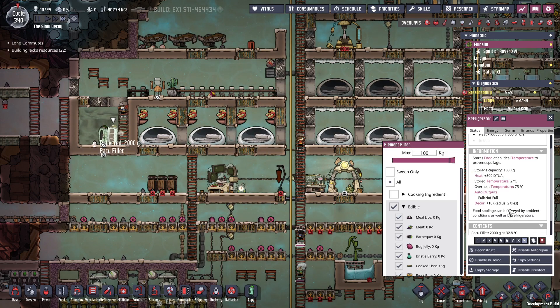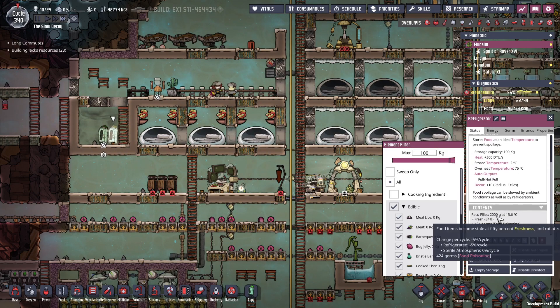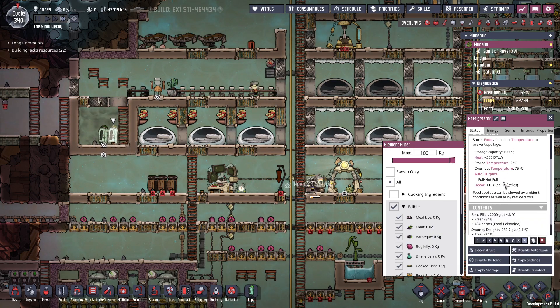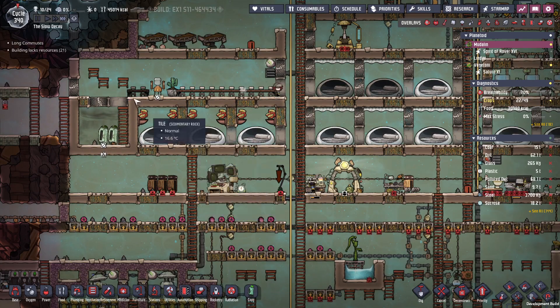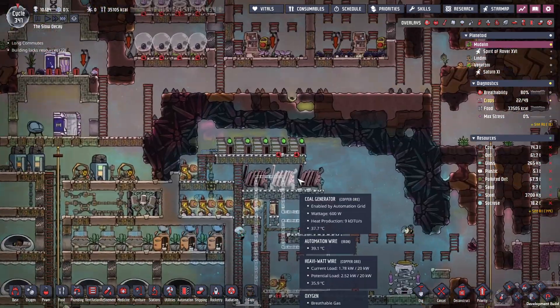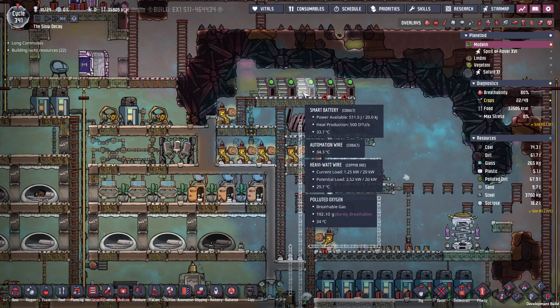Devin, you're not the best at it, but people that are good at it are doing other things. Oh, it's a pack who fillet — and that's a five. Just for an ideal temperature to prevent spoilage. Swampy delights, three minus three — so swampy delights are good.